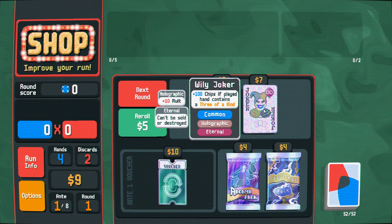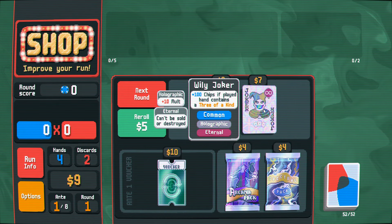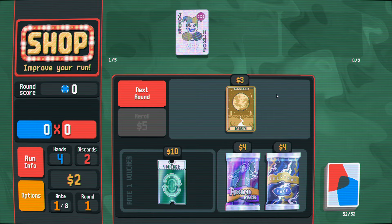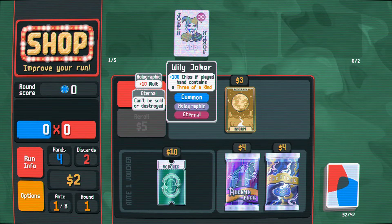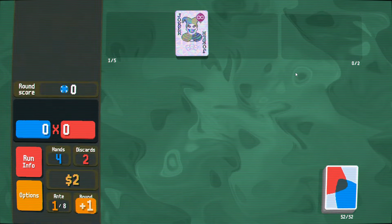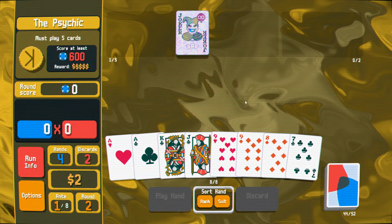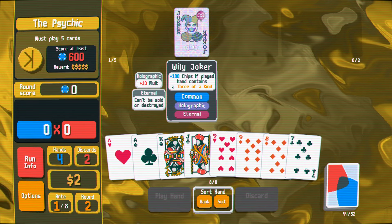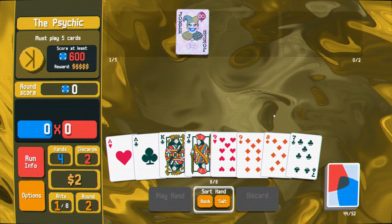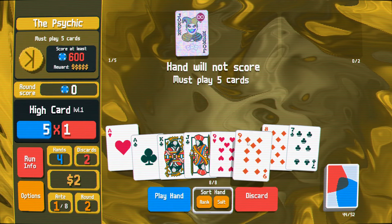Of course it's eternal. It ain't that bad — I mean, like, it's bad. Getting stuck with something like this eternal probably tells us that the run's not going to go anywhere on endless. But it's not going to hold us back from being able to hit ante 8 probably. Ten mults on everything, extra bonus on three of a kinds. The ten mults on everything is going to carry us quite easily some distance.